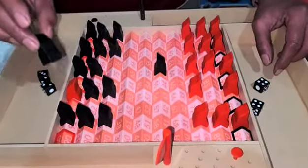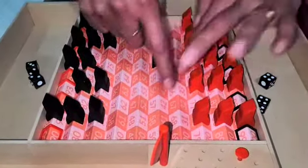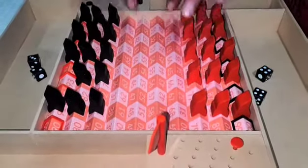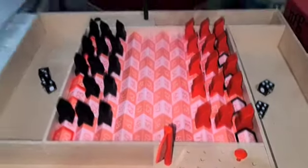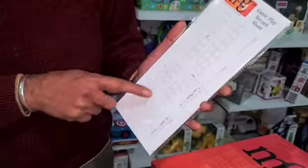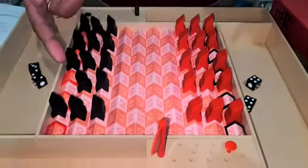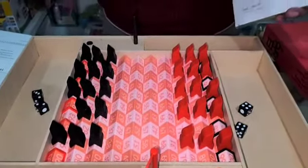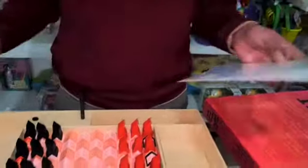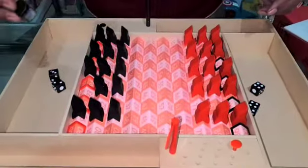Coming to the numbers written on the board — these numbers don't have any relevance during gameplay. The purpose of the numbers is only to record your moves. If you want to record your moves, you note where you started and where you landed, so if you want to take a move back, there will be no dispute. You also get a beautiful instruction booklet with all the rules and components of this game.